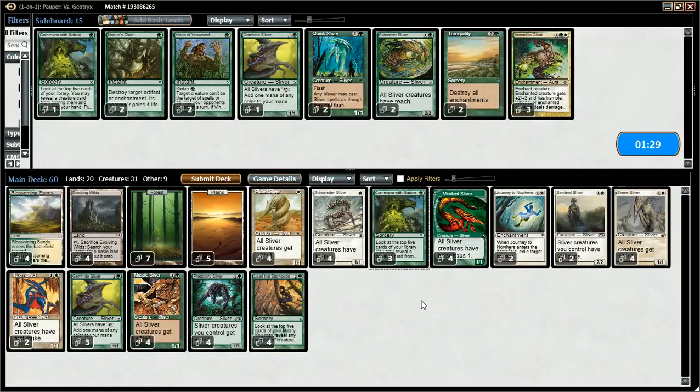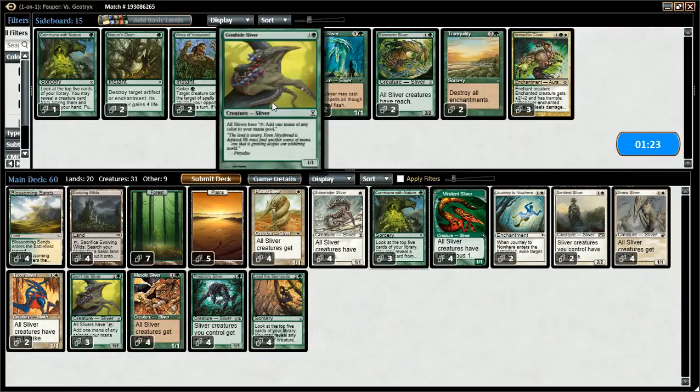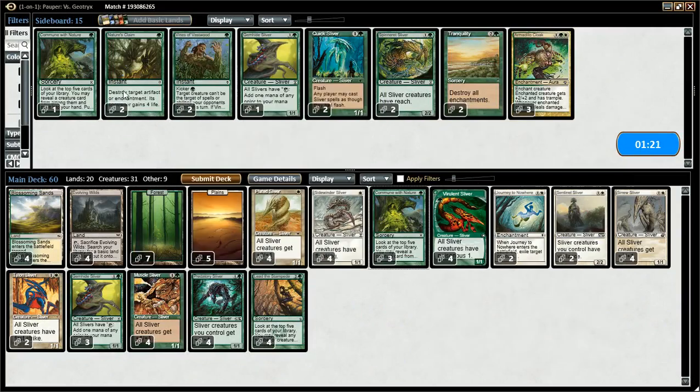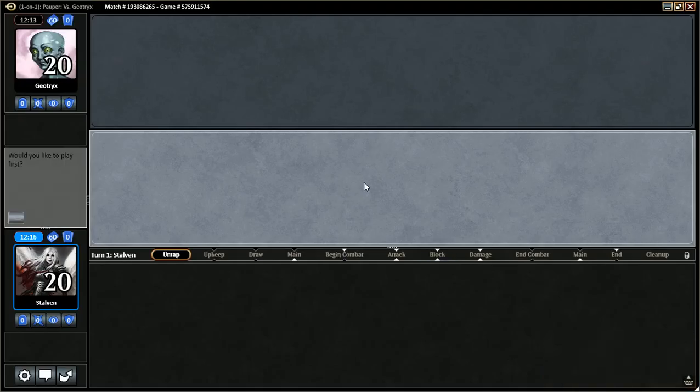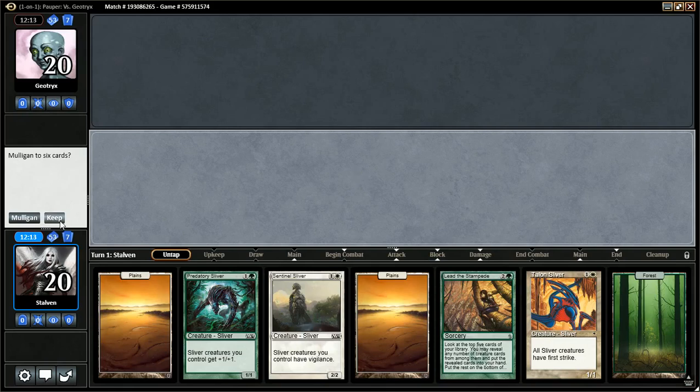Here we are sideboarding to go into game three. I brought in two Journeys for the Beetles and other shenanigans, and I took out one Gemhide Sliver and one Commune with Nature. Let's run that back and see if that is successful. That Beetle is pretty terrifying. We will go first and opening hand is decent — we will keep.